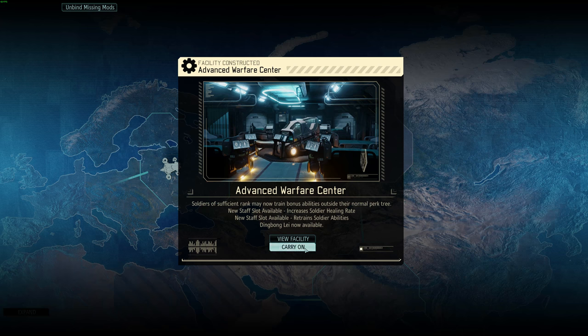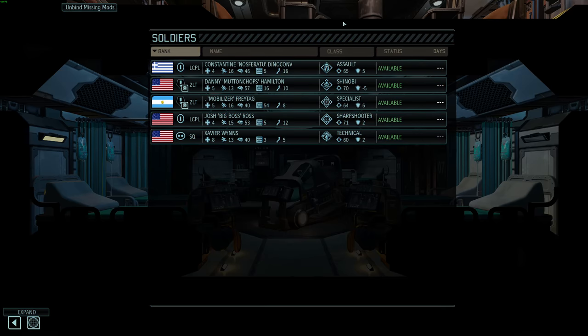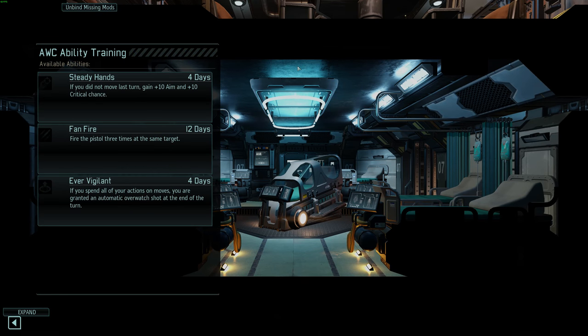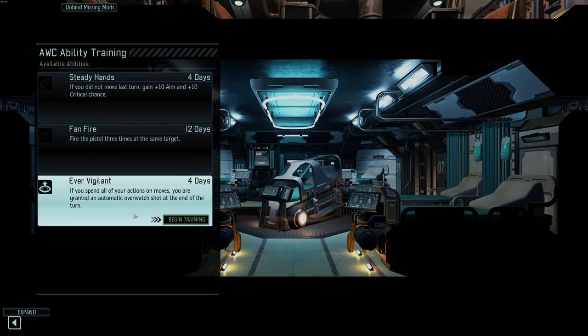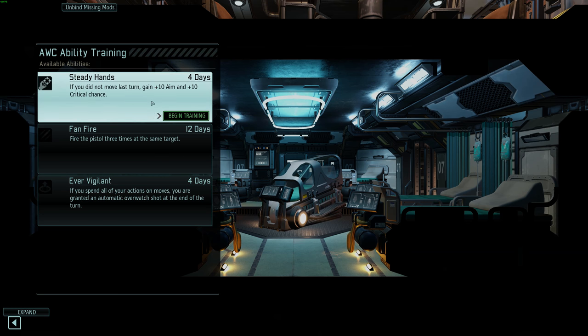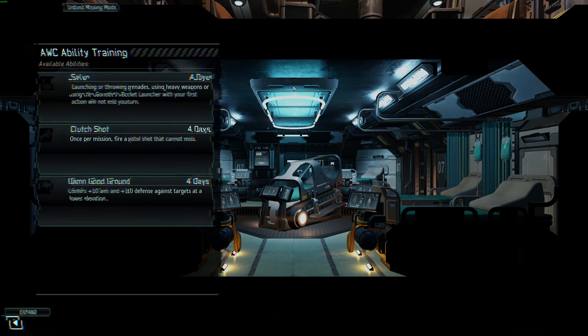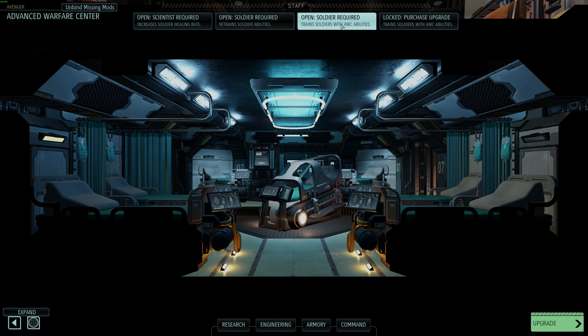Abdel has recovered from wounds. The AWC is now complete — let's go view the facility. I can start training people. Constantine — please get something amazing. Steady hands, ever vigilant — interesting picks. I really wish Constantine had the lightning arc pulser spec and then steady hands — I pray for it. Unfortunately Constantine is going mobility shotgun spec. Danny Hamilton — damn good ground. That's not bad if I was going to make him into an SMG Shinobi.